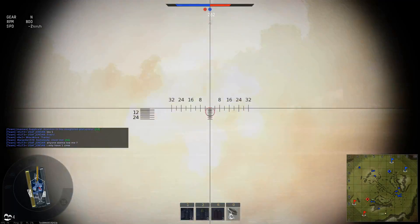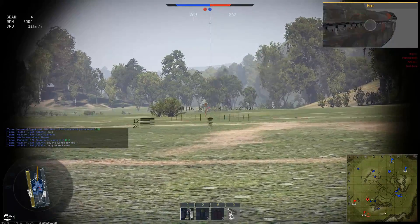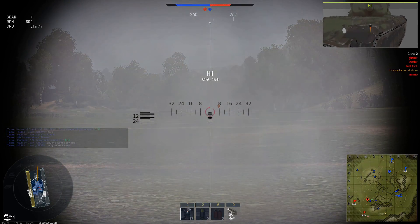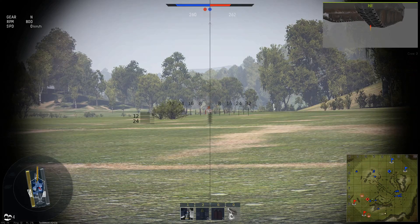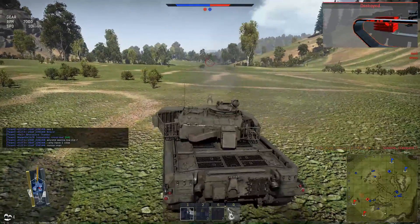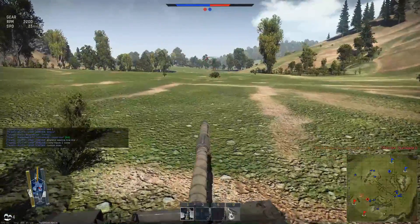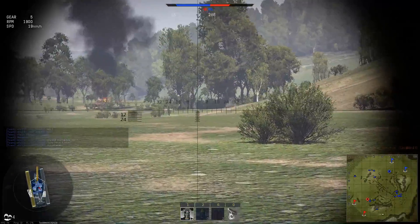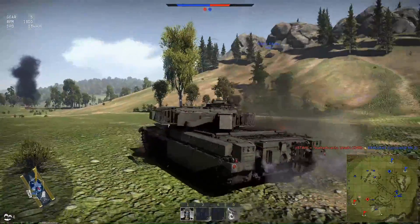I think there's a Leopard down there — yep, he's moving. I take out his engine and set him on fire. I put another round in him — he fires but bounces off me. I take out his gunner, loader, fuel tank, and some ammo but he's still firing. Another round takes him out. If you can aim to the right-hand side of the front of the Leopard, that's where their ammo rack is — usually a one-shot kill. On the T-54 it's the left-hand side.